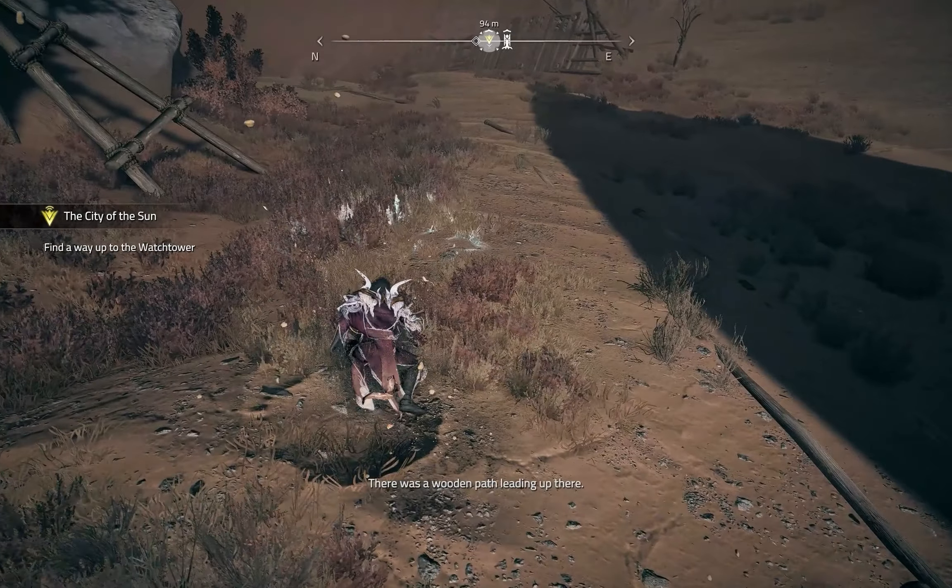As Nyle says, we are not powerful enough to unearth this thing yet. So we have to upgrade our gauntlet to become more powerful to unearth it. To do that, just follow the mission marker. Let me skip ahead — we have reached the place where the quest marker is. Here you can see the Head Huntress; just talk to her and she will tell us to talk to the Odd Hunter.